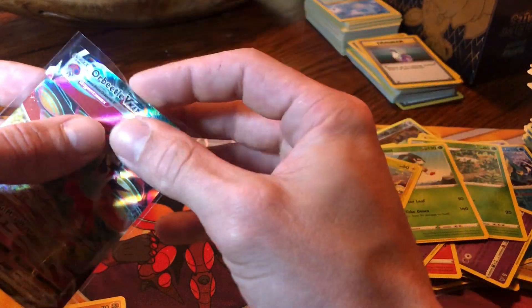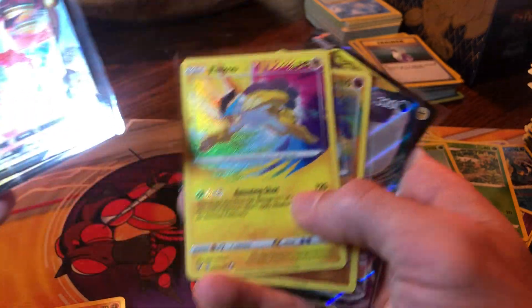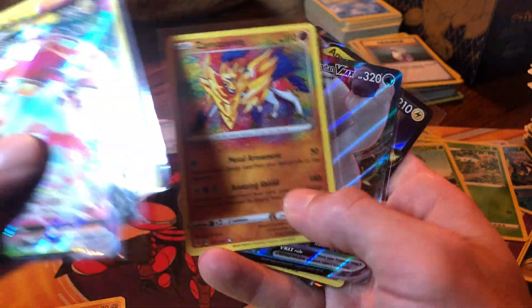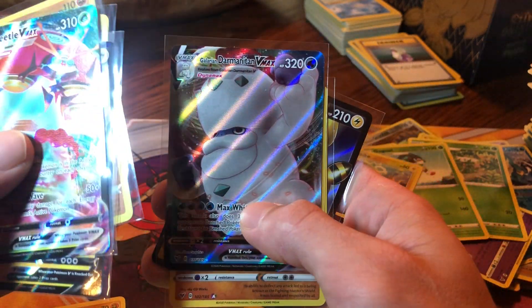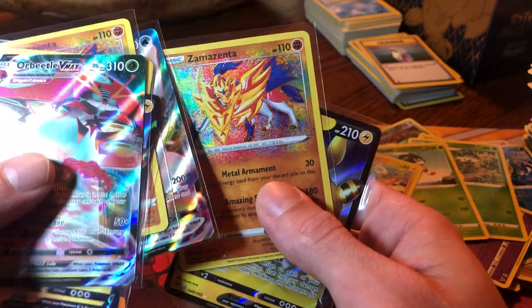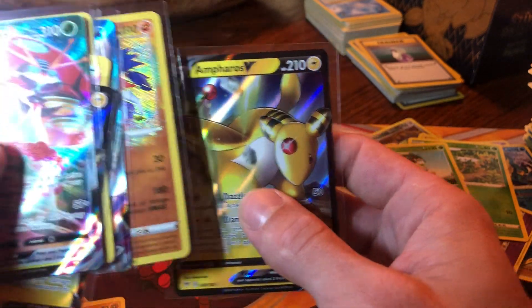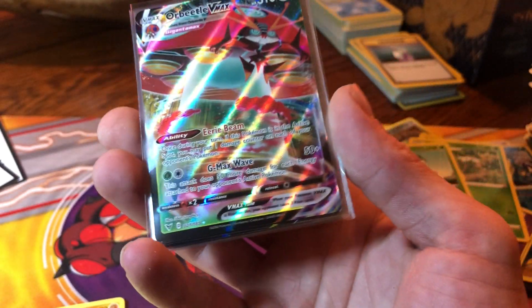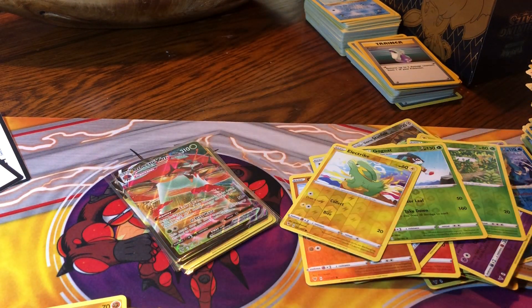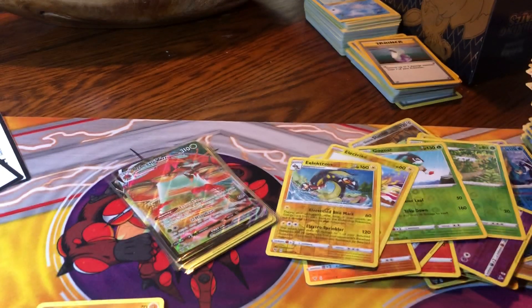Alrighty guys - I'll hit you with a small recap of the cards we didn't need for our collection. We had the Orbeetle V-Max, the Ampharos V, the Raikou, the Zamazenta, the Galarian Darmanitan. We did hit that rainbow today, another Zamazenta, and another Ampharos V. Not too bad - decent opening - that was 36 blisters. See you guys next time.